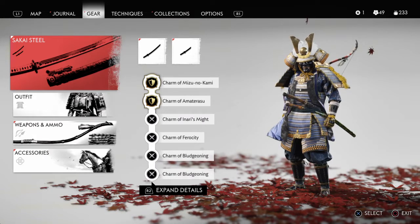So first let's take a look at the charms. I have the charm of Mizu no Kame, the charm of Amatora So, the charm of Inari's Might, the charm of Ferocity, and two charms of Bludgeoning.